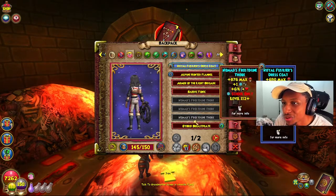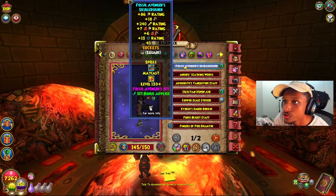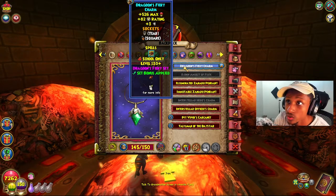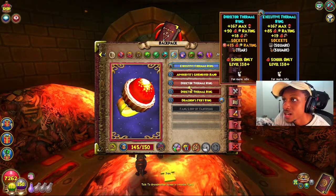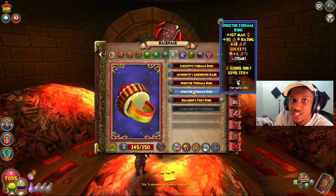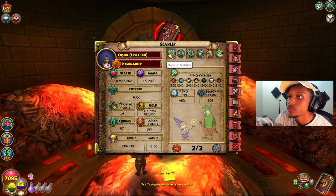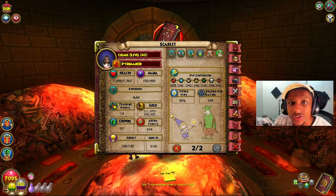For gear, I'm using the Dragoon Helmet, the Royal Fishes Dress Coat, the Dragoon Fiery Boots, a Fossil Avengers wand, and I also get a set bonus with my pet which gives all damage. For my athame I'm using the Edge of the Shadow Web. My amulet is the Dragoon Fiery Charm for the Dragoon set bonus. For my ring I'm using the Executive Thermal Ring, though I sometimes like to switch to the Rock to Direct Thermal Ring because I get that six percent pierce. For my deck I'm using the Divine Paradox Deck with the accuracy socket.